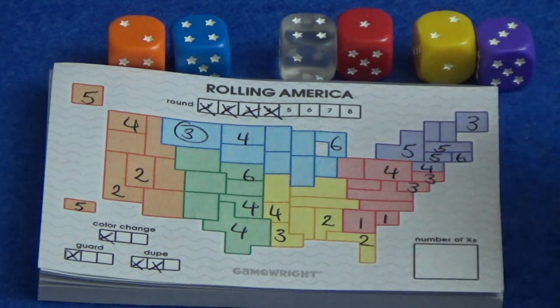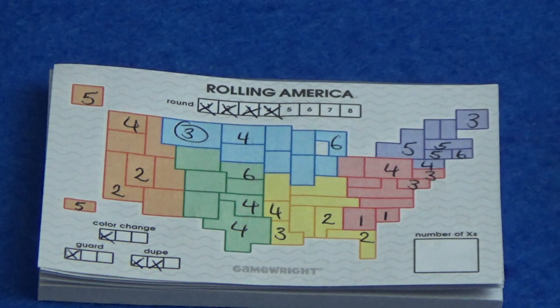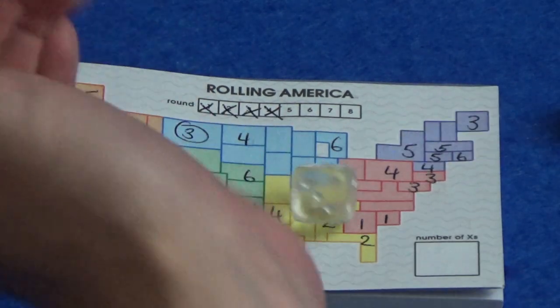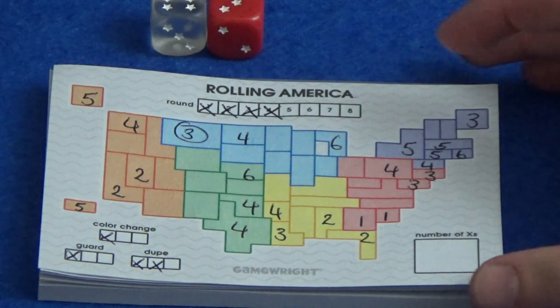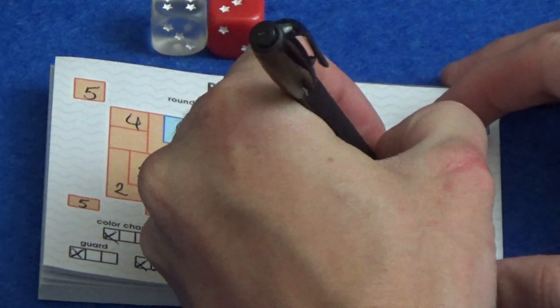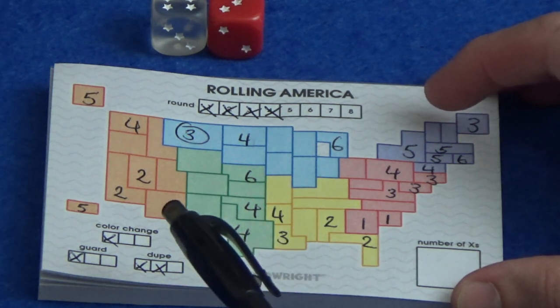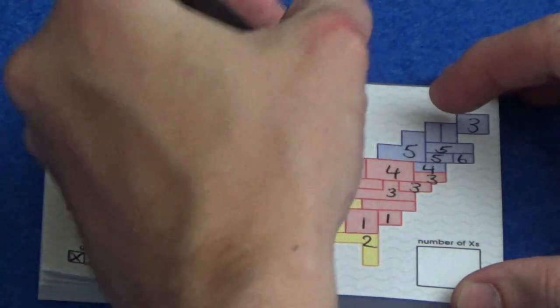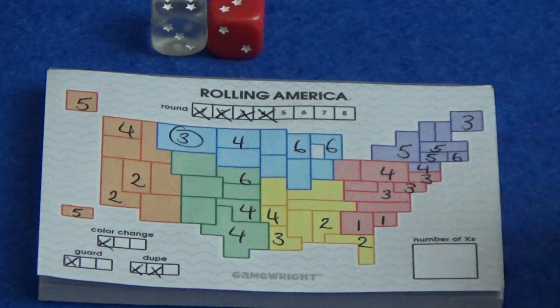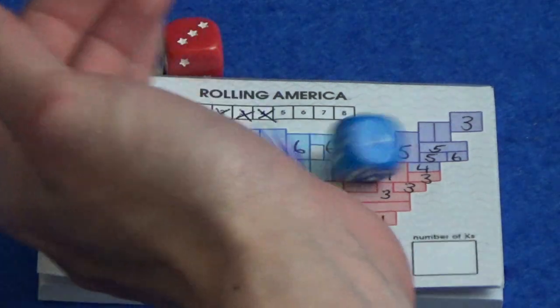That was round four — we are halfway through now. It's looking quite nice over this side but a little bit random everywhere else. Round five: six anywhere and three on the red. Three on the red could go there, and six anywhere — we could just place next to this blue. Nothing fantastic that I'd want to duplicate but we're okay.